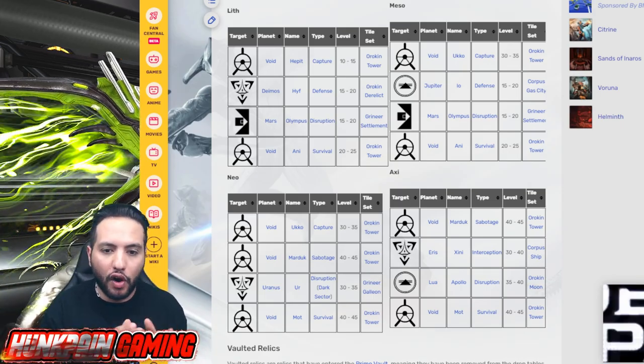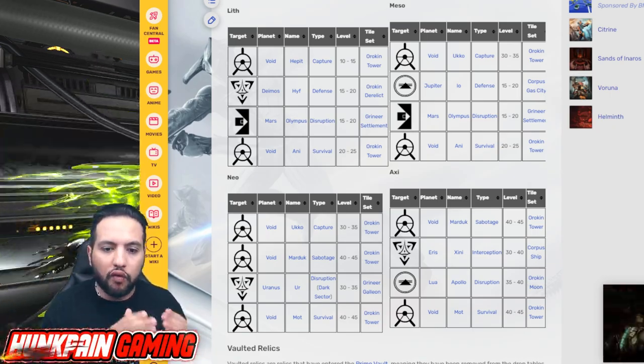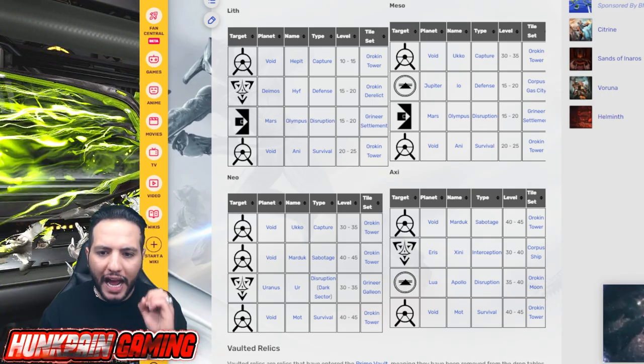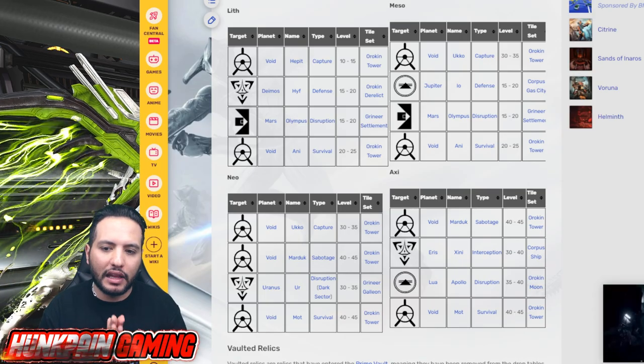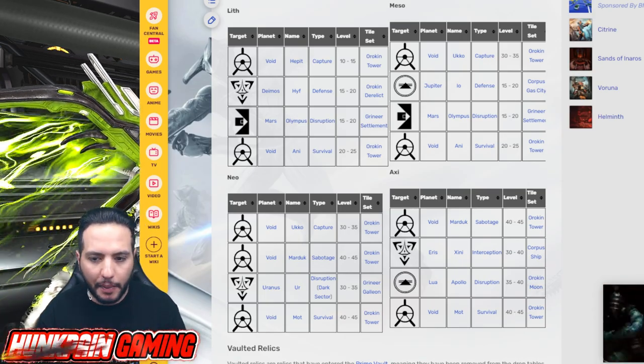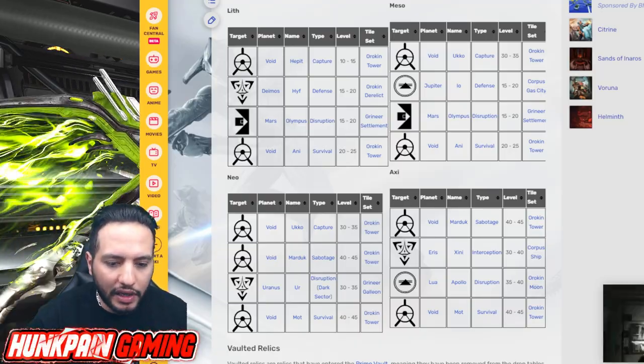For Neo you wanna go Void Uku for capture as well, or you can go to Void Moth Survival to get a lot of Neo. For Axie there are two places I like the most: Apollo Disruption and Moth Survival. These are the two that I really really love.